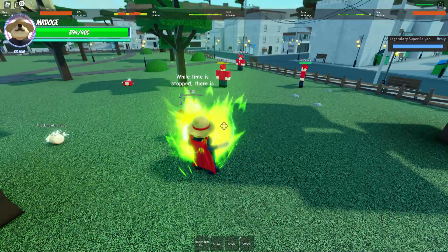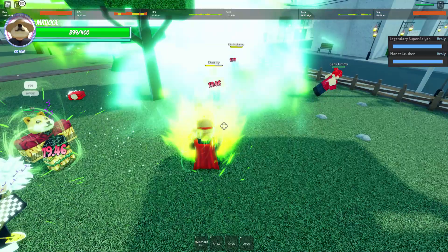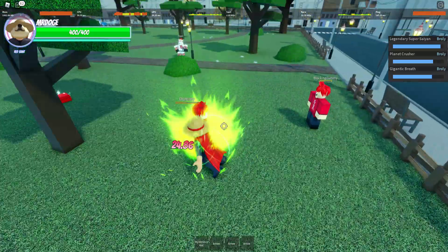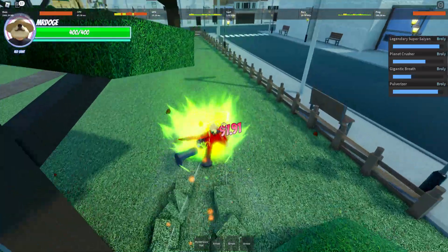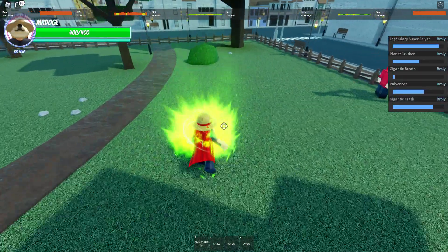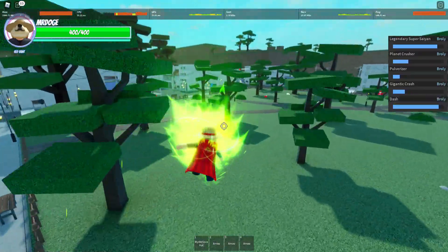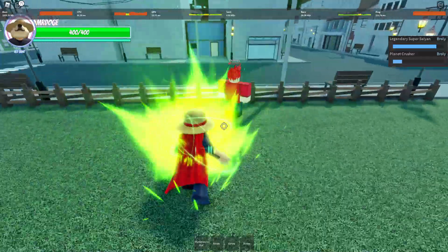You're going to do your spirit bomb — it stuns — so you can immediately do G, don't hold it. Now you can do 3M1s here; they can walk out of it though. But then you're going to do V, and moving forward you do R, and it's true. The part with the 3M1s where they can walk out of it — just change it so you don't do the 3M1s and go straight into V, so then they can't walk out of it, because that is true.